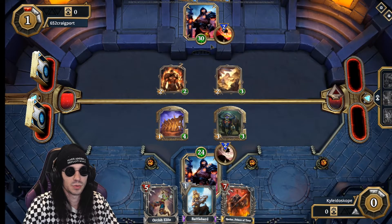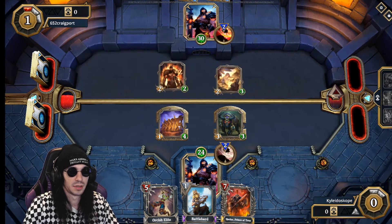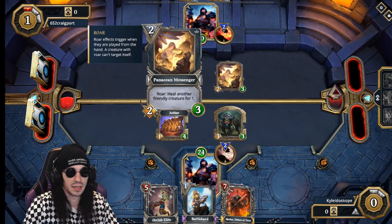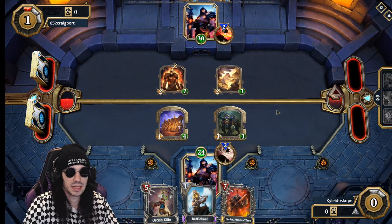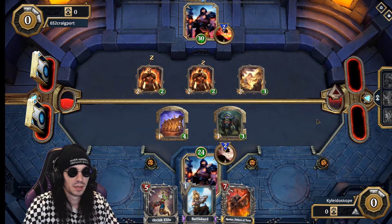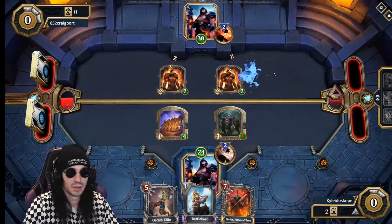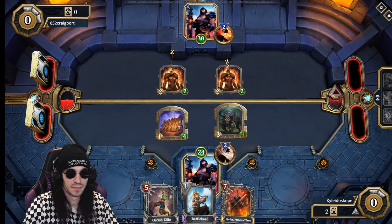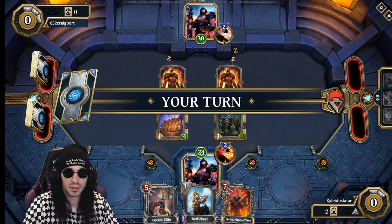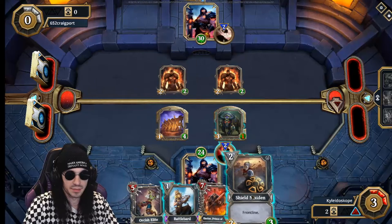I'm already down to the 20s — what is this? How is he doing so much damage? There's nothing even on the board that explains it. He just took six damage off me somehow. What the heck is this?